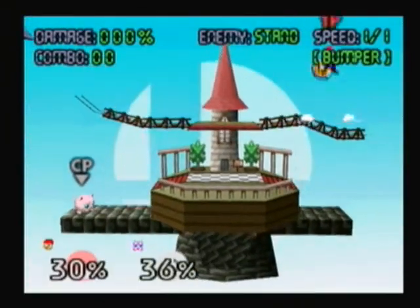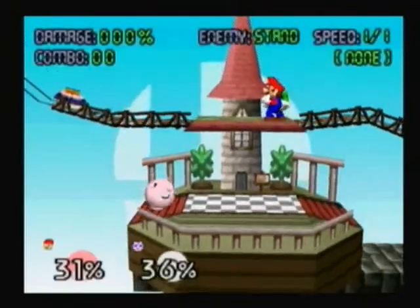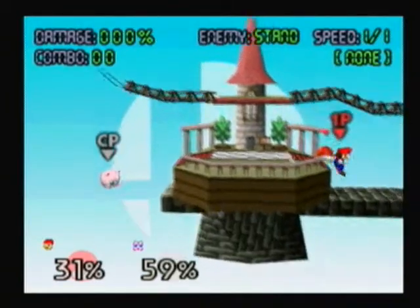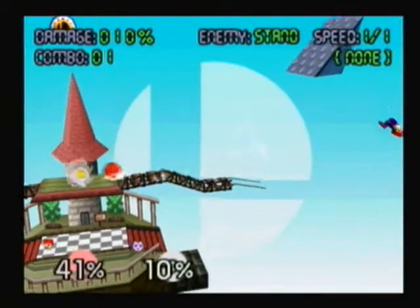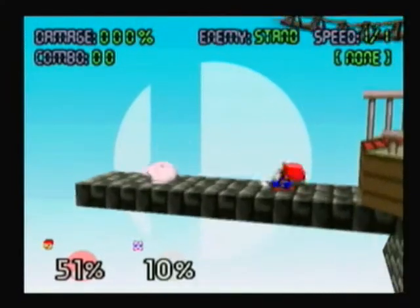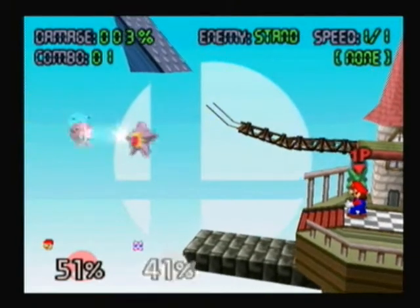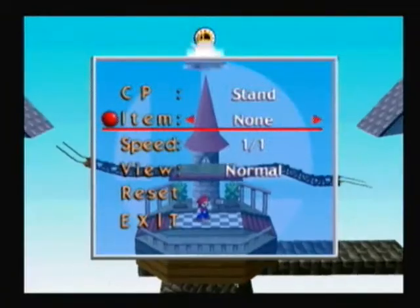Next, we have the Bumper. Throw the Bumper and if you hit it, you will take damage. Next, we have the Green Shell — pretty self-explanatory, just throw it at an enemy. The Red Shell is a different story; it can be more dangerous to yourself because when it hits an enemy, it comes flying back and homes in on you. And finally, we have the Poke Ball — the most unique item. You throw it and a random Pokémon comes out. If you throw the Poke Ball, you cannot get hurt by its effects. That's pretty much all of the items in the whole game.